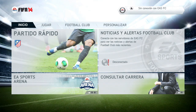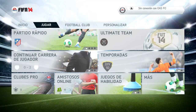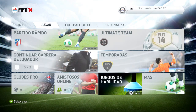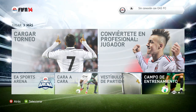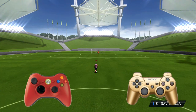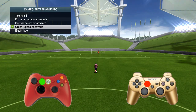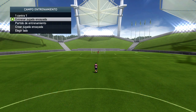I'm going to follow my line and explain things well, not just for those who already know but for those who don't. For that, we're going to go to the training field and press the back button to access this menu, where we're going to set everything up for the free kick.